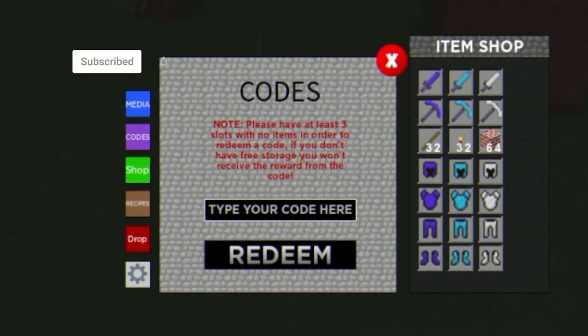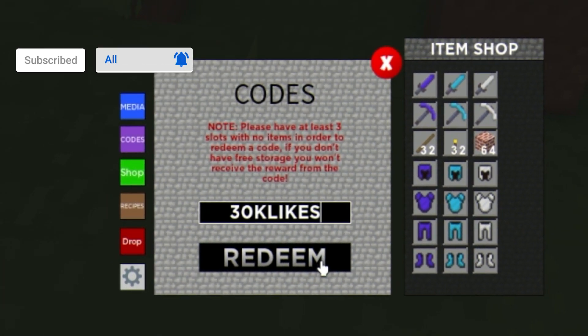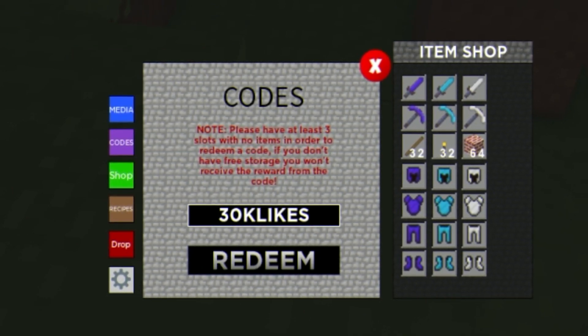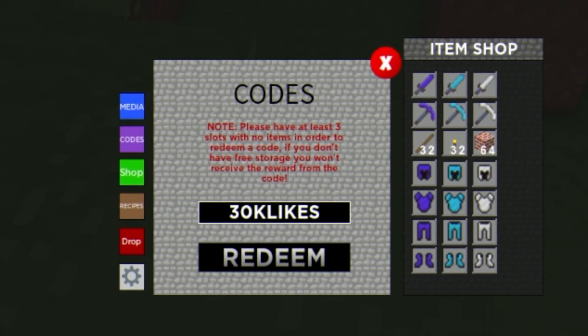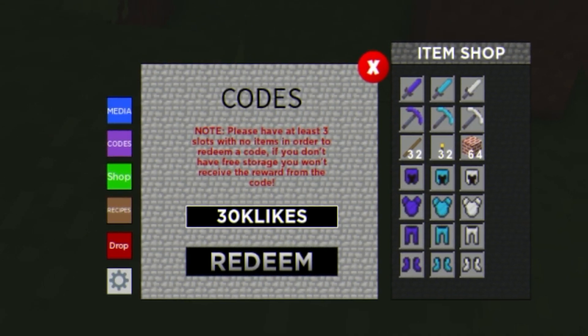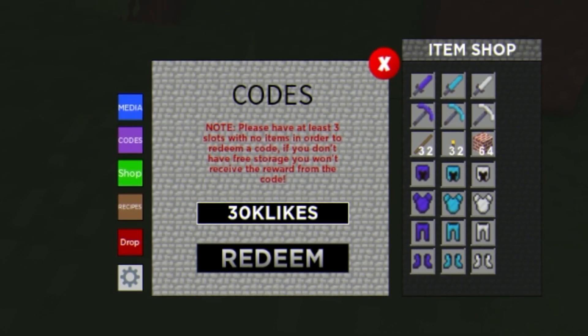The first code today is '30K LIKES' — all capitals. Click on redeem and put it in. Redeeming that code is going to give you guys a bunch of free items, which is awesome.